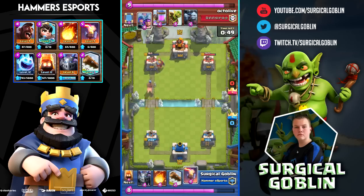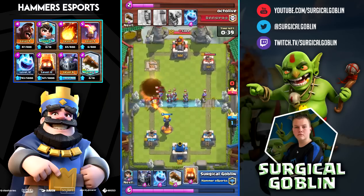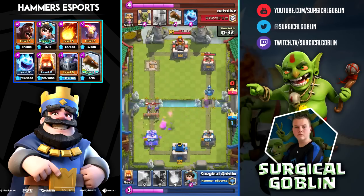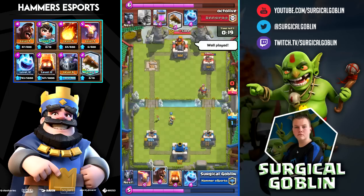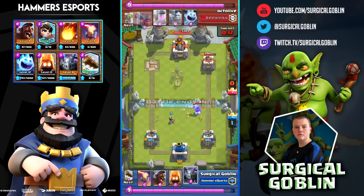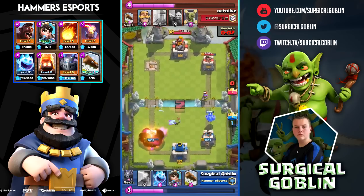Here I drop a Hog Rider because I know he'll push soon. I fireball and drop Fire Spirits in the middle to clean up his Minion Horde and Log his Goblin Barrel, but also hit his two Musketeers. I have my Fireball ready for the Mirror and I throw it. With 20 seconds left I drop Ice Spirit to distract the Knight — he tried to Log my Princess but missed. I drop Hog Rider, tank with Ice Spirit, and Fire Spirits onto the Musketeer. My Princess kills them, Fireball is ready for the Goblin Barrel — good game.